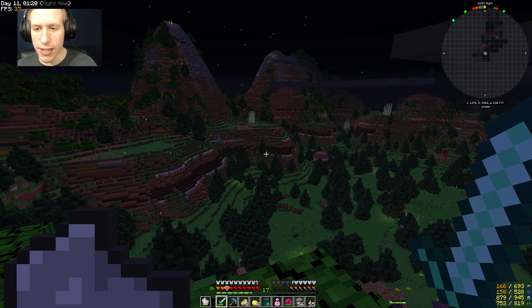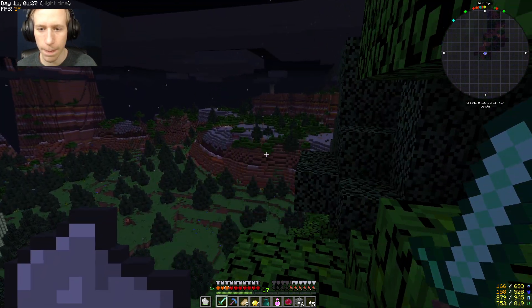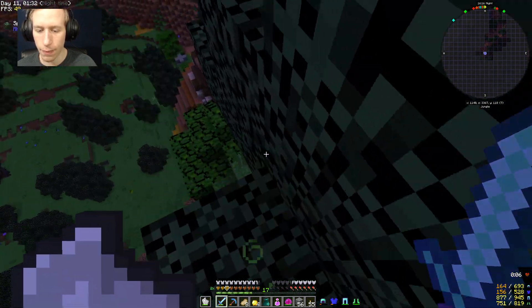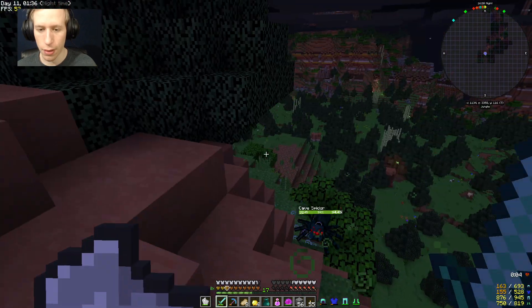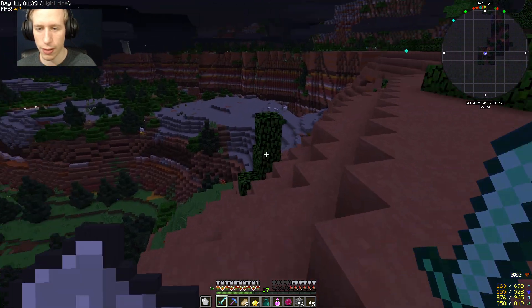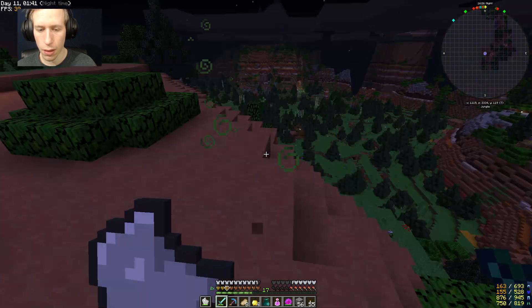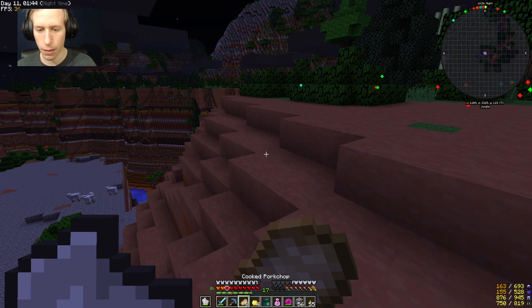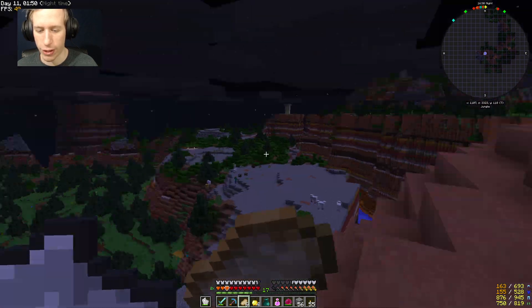Let's scope out the area and see if we've got anything over here. There's something over there - oh my god, is it a cave spider? It is! Is it still attacking me? Okay we've got some more stuff generating in - I want to head over there, I think that might be a wizard tower.